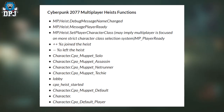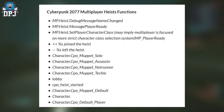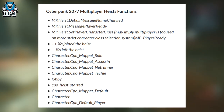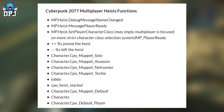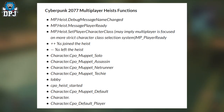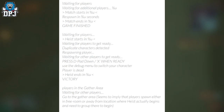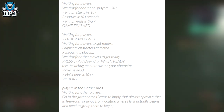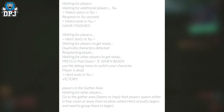Then we've got: join the heist, left the heist, character.cpl moppet solo, character.cpl moppet assassin, netrunner, techie, a lobby, the cpl heist started, character.cpl moppet default along with others, waiting for a player, waiting for additional players, match starts in so many seconds, respawn in so many seconds, match ends in so many seconds, and game finished. We also have waiting for players, heist starts in, waiting for players to get ready, and duplicate characters selected — which should probably insinuate you may need certain people selecting different roles.